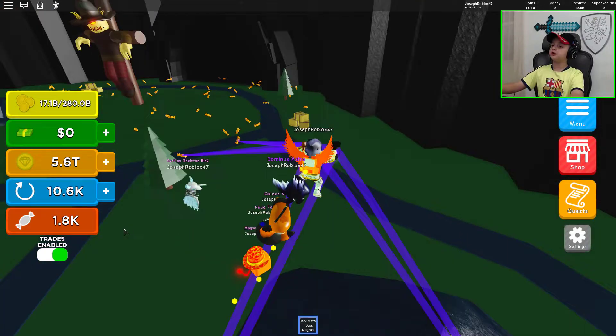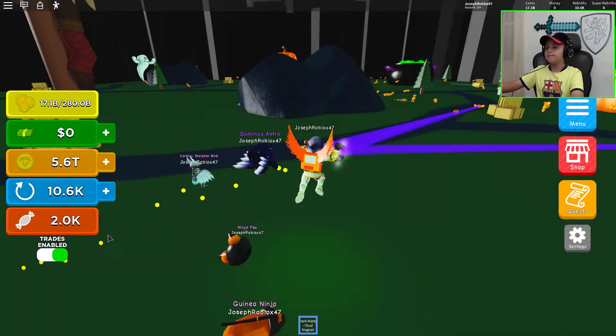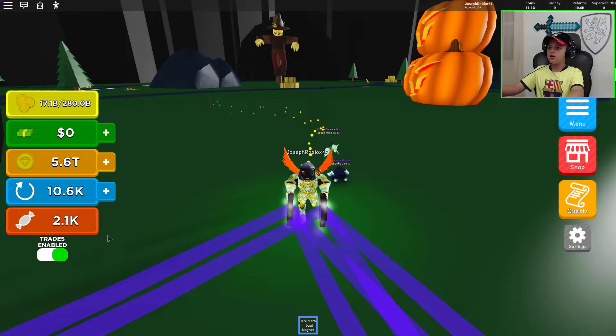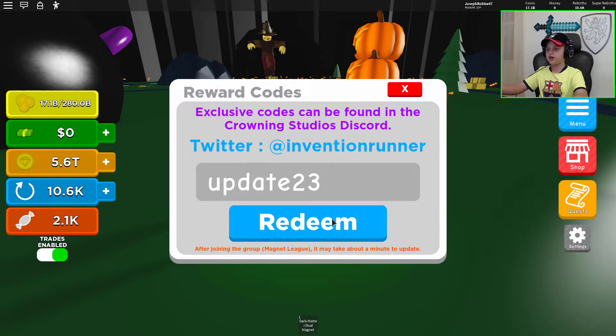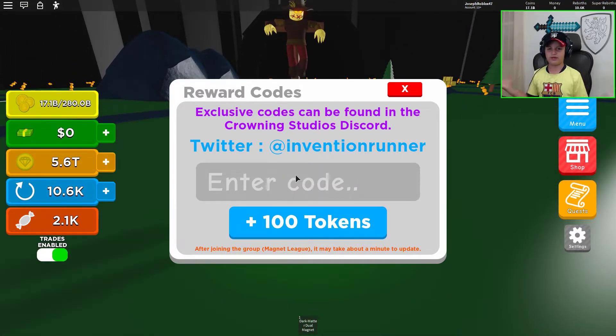Hello guys, this is Joseph 47 and today we are playing Magnet Simulator. The update has just been dropped and we have all the current codes for you guys, so let's put them all in. The first code is 'update23', because the dev always adds a new update code whenever there's a new update.